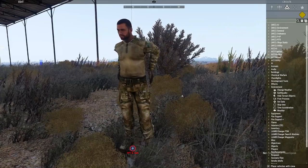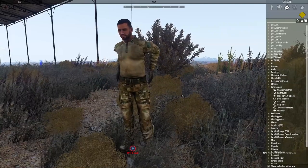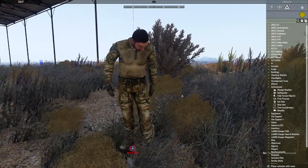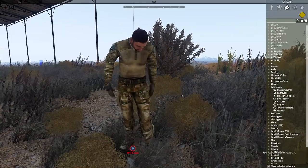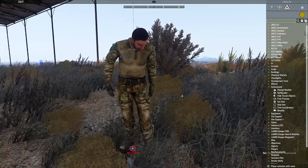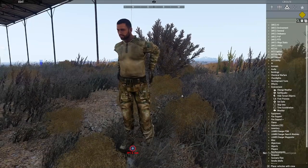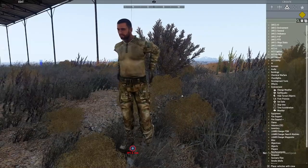What is up everybody, it is Zack Tactical coming back at you again with another video. This one's going to be mainly focusing on how to use Zeus, Zeus Enhanced, and a little bit of Lambs — the mods for Arma 3 in Zeus. This is mainly teaching some of the guys in STG how to Zeus, and it's going to be a baseline for what you should know how to do if you're going to be doing Zeus missions.